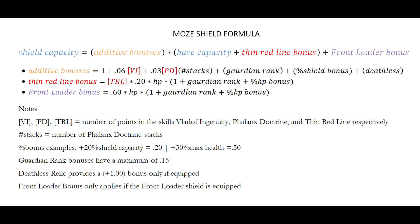The Thin Red Line bonus is 20% of your max HP times all the modifiers on it, so increasing your Guardian Rank max HP stat and HP bonuses from shields also gives you more Thin Red Line bonus. The Front Loader bonus, which is 60% of your max HP, works similarly to Thin Red Line, but it does not get multiplied by the additive bonuses.